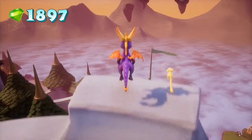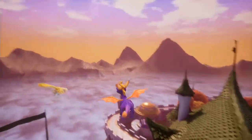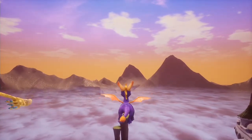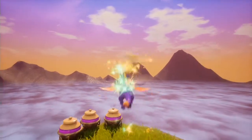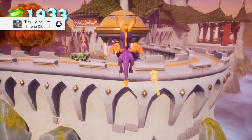Long Distance. Complete the long glide to the orb in Autumn Plains. You have to ascend the castle, which you can do via a hole in the wall near Shady Oasis — you'll see it stand out, trust me. From there, more gems on the roof you can pick up. Once you're there, take the whirlwind up, then glide across to the orb and you get a trophy for having completed that.